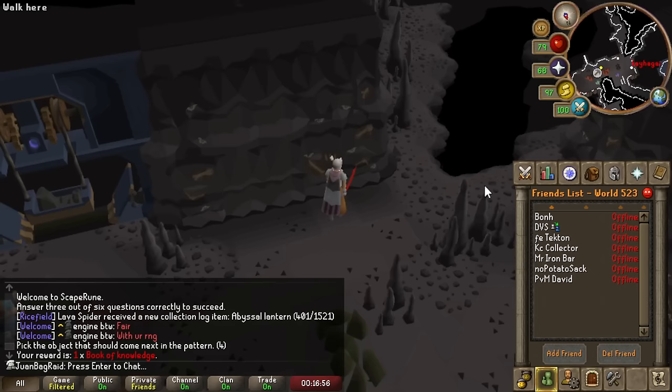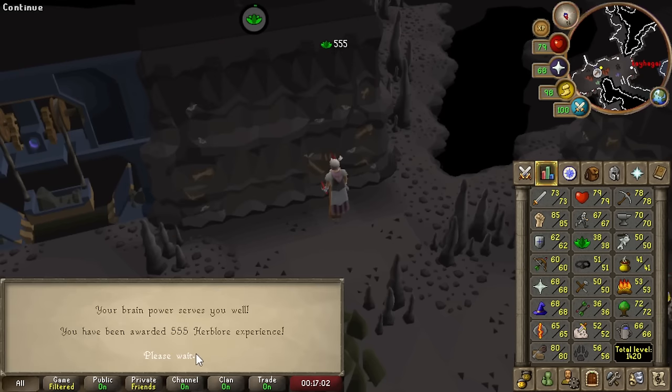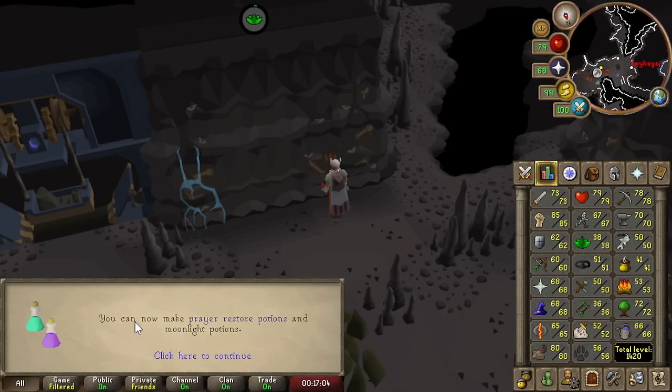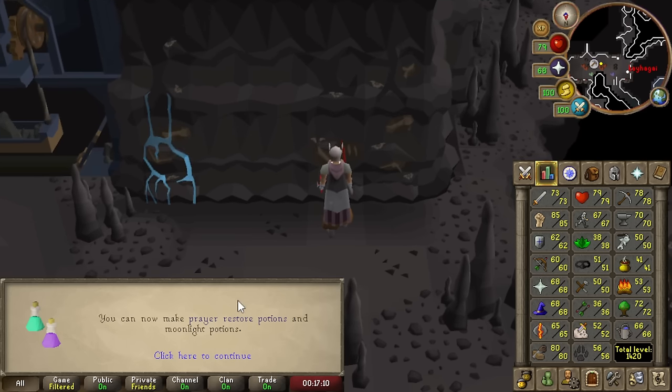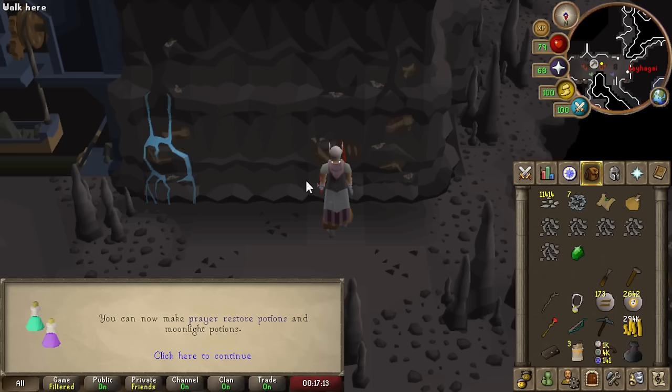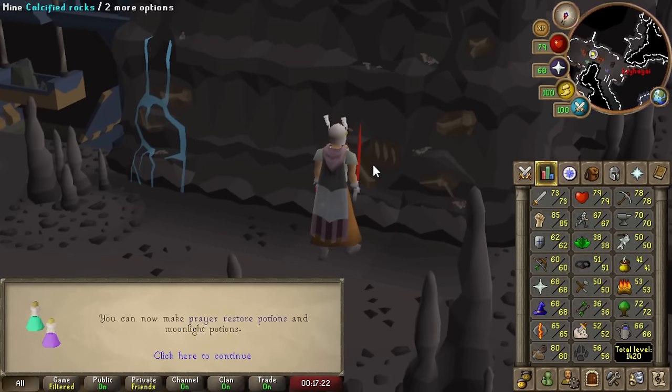This is a very important level here — we're gonna put this Book of Knowledge onto Herblore for 38 Herblore. Now I can make Prayer Restore Potions and Moonlight Potions. Both are really important. The Moonlight Potions you might not have heard of because it's pretty new — you can make these during the Perilous Moon boss fight, and they basically give you super combat stats and also recover Prayer.